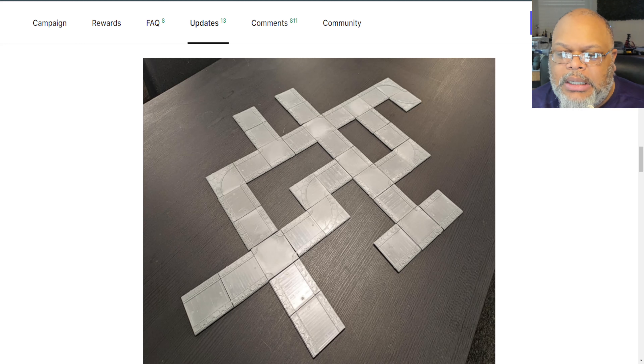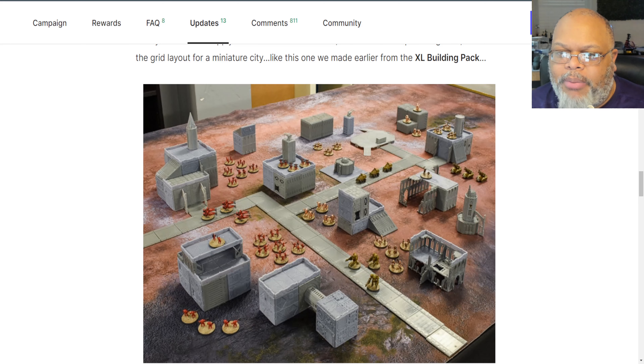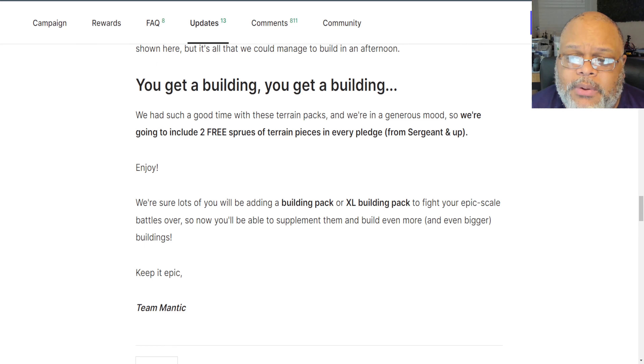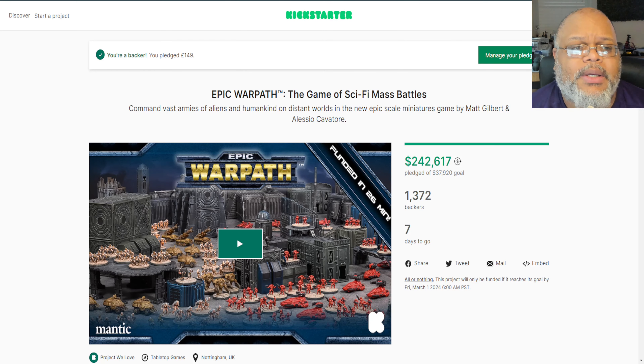With the large terrain pack you can see how many more buildings you'll be able to create. The last bit of good news from this terrain update is that at the Sergeant pledge level and up — so pretty much everyone who buys a physical pledge — Mantic is actually going to include two free sprues of terrain in all pledges, which is really awesome. That's all of the mid-campaign updates — seven days left to try and get those remaining three factions unlocked.